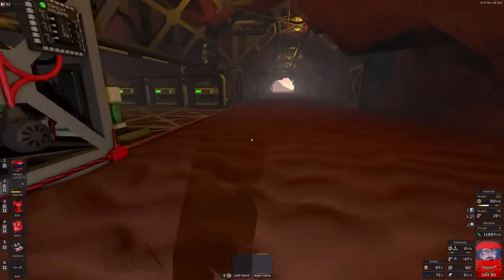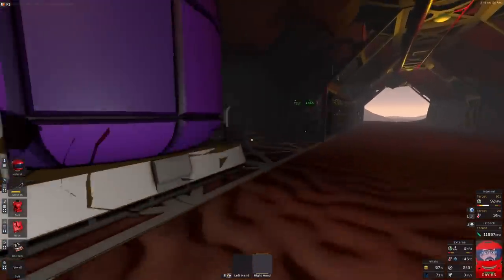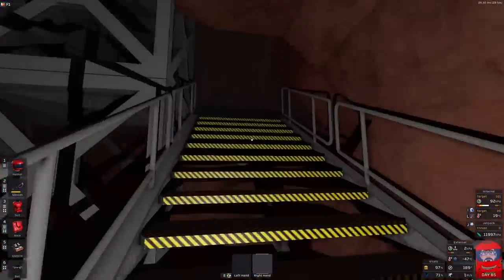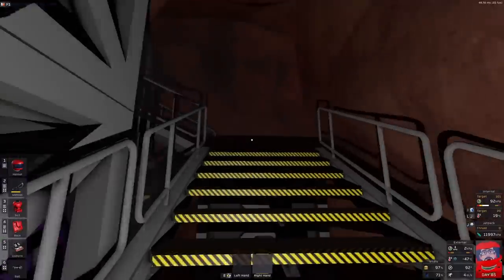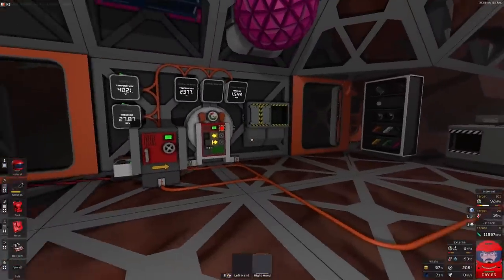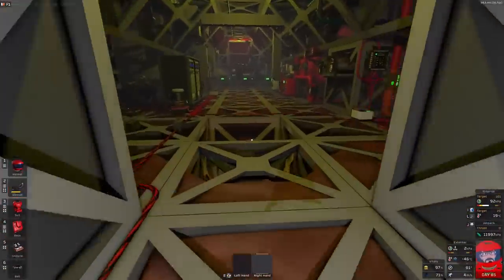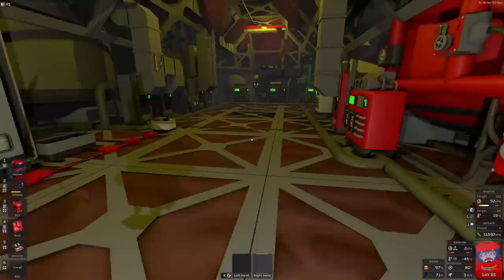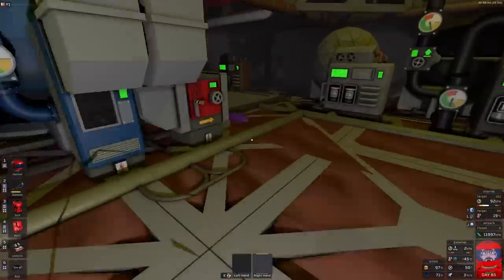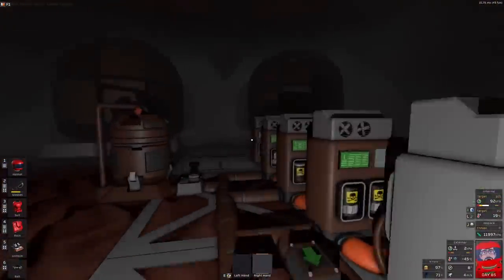We've emptied this thing out, so only a few scrap things in there. In between episodes I've done a little bit of cleaning up. I figured to get the plant rooms up there - plant experiment chambers - I will need some pollutant. So I was just going to grab a tank of pollutant and take it up there.